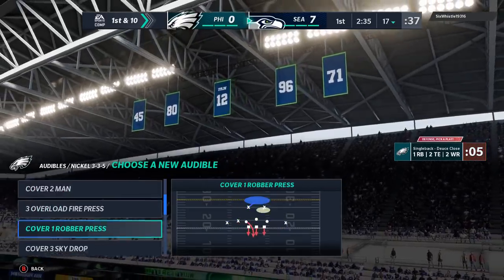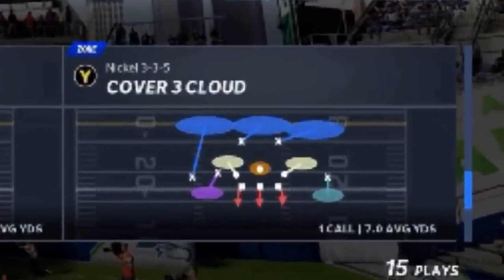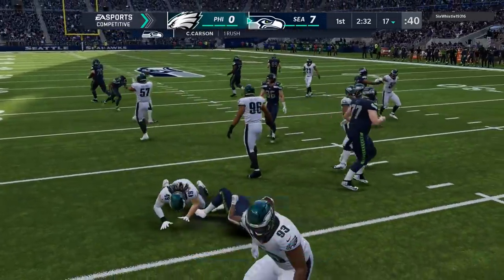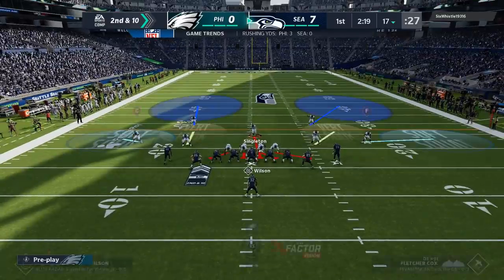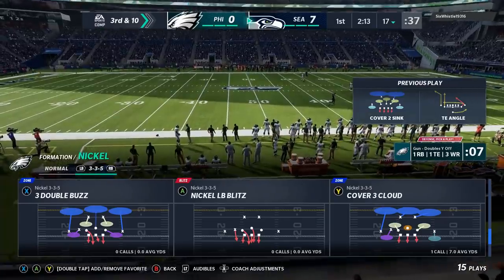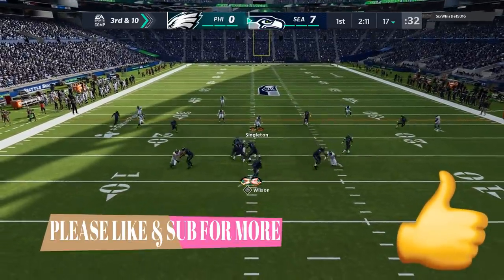On the defensive side, we're using the 3-3-5 and rocking with cover-3 cloud most of the game. On the first play I don't get my adjustments in and I'm stuck in basically a 4-3 the computer called for me. We get a stop, but then he calls a hurry-up and now I'm stuck in cover two, which is not a very good defense. He doesn't notice a guy streaking down the middle and gets a bad animation — so I get lucky on that first series. We're going right back to the 3-3-5 because that was always the plan.